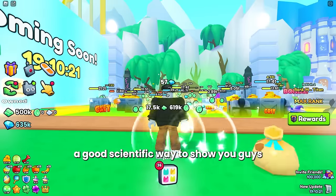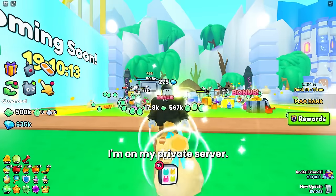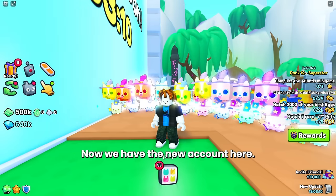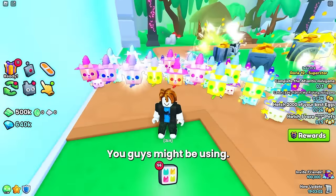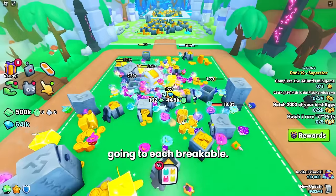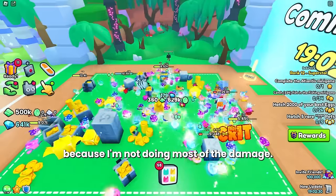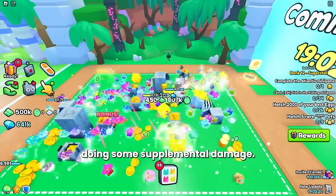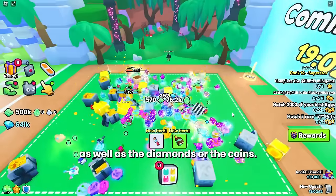I couldn't think of a good scientific way to show you this works, but I'm going to do a little demonstration here on my private server. I have my main account destroying breakables in the final area. My noob account here does not have Speed 5 right now — just a general setup. Look at how slowly my pets are moving, trotting around to each breakable. My main account's pets are doing most of the damage, and my noob account's pets are just going around doing some supplemental damage, getting drops if they hit something before it breaks.